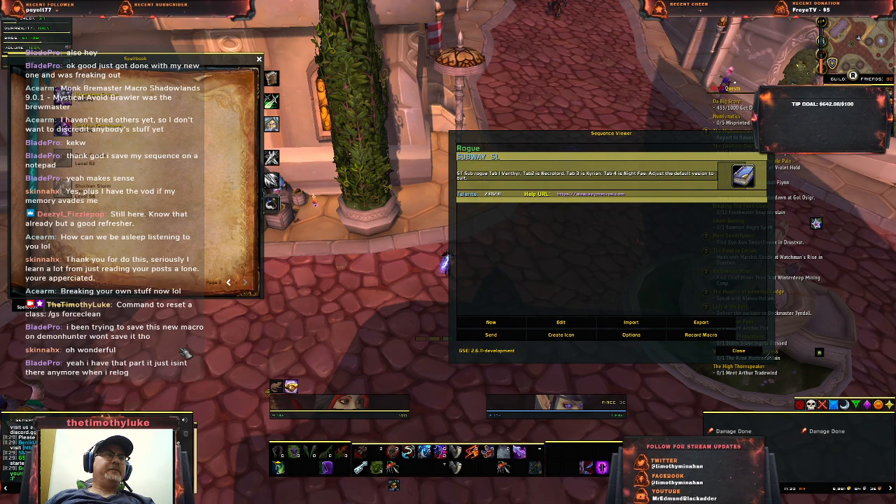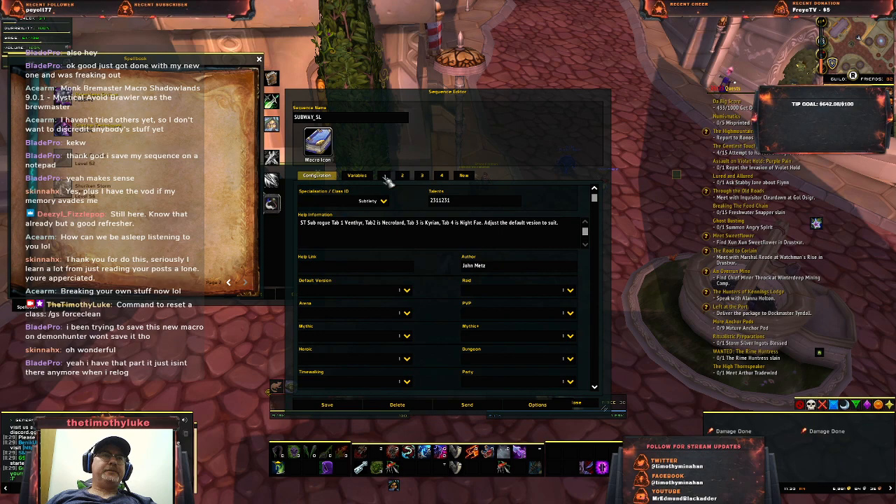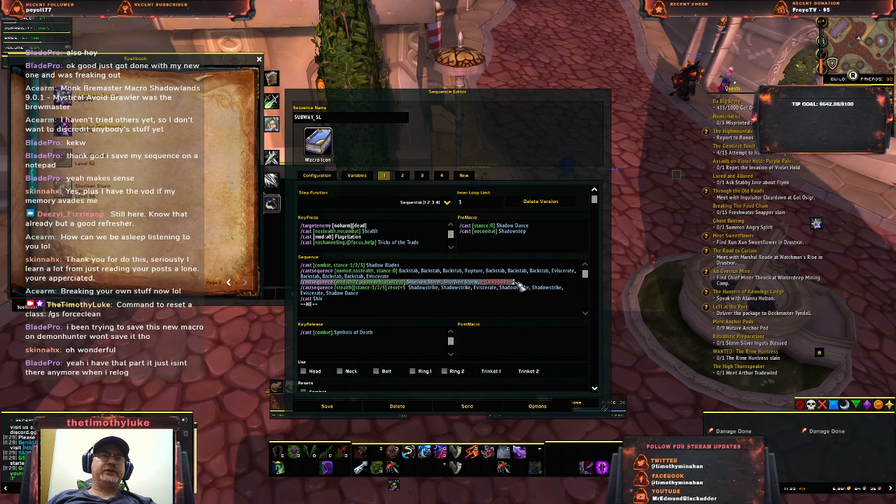If you've got a CastSequence line like this one here with Shuriken Storm, Shuriken Storm, and at some point you have Black Powder in the list but you don't have the spell yet, that line will just get stuck and it'll never get past it. You'll never get back to the Shuriken Storms because it's just stopped dead.